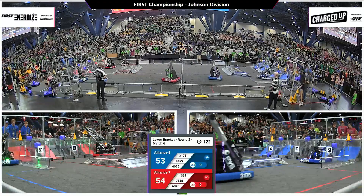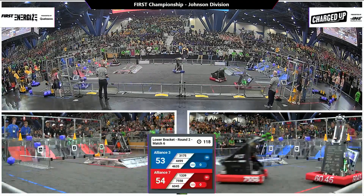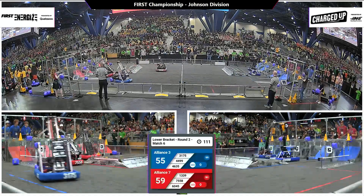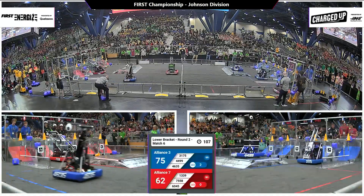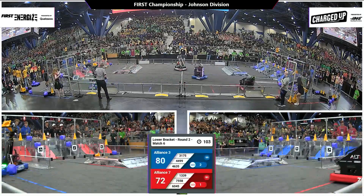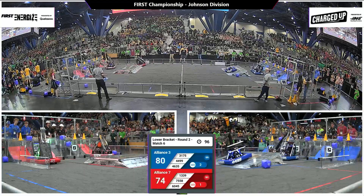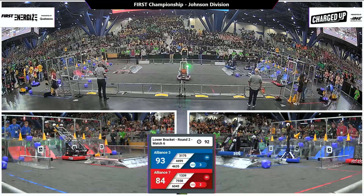13-39, Angel Buttocks crossing over into their home territory, a cone in hand, looking to deposit it onto an available node. Tall node in the outer bracket is what it's going to look like. 31-75 on the blue side, Night Vision depositing a cube onto the top shelf — only the best. Night Vision going back into their loading station to scoop up an additional game piece, dropping it mid-shelf, continuing some nifty cube play.